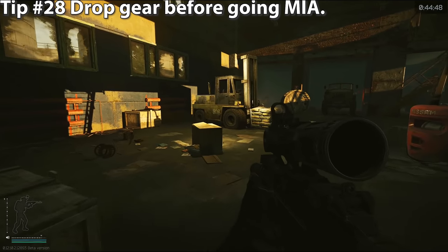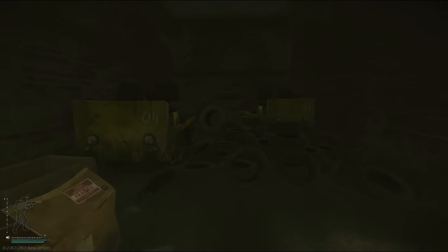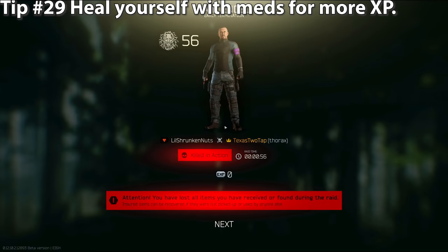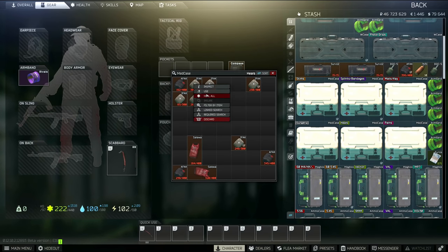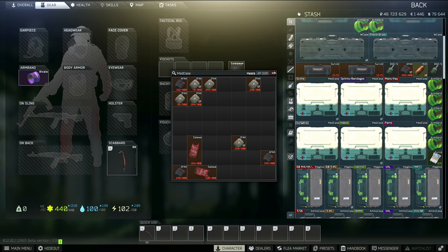Tip number twenty-eight: if you run out of time in a raid before you extract, you will go MIA and lose all the gear you had. Insured gear won't return to you if you go MIA either — but if you know you're about to go MIA, dump all your insured gear on the ground and it will come back to you. Tip number twenty-nine: when you die, you can pay Therapist to heal you, but you will get more XP from healing yourself in your stash. When I'm a low level or a new wipe hits, I heal myself to maximize XP and level up as fast as possible.